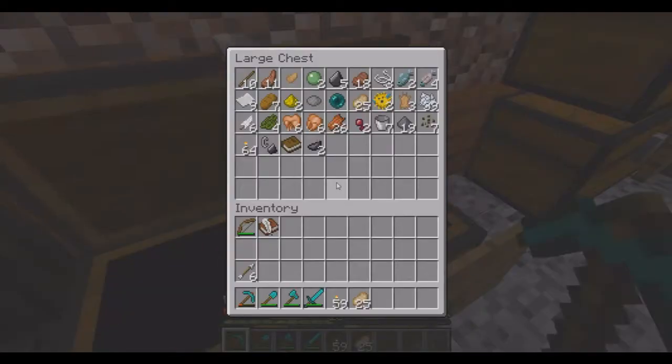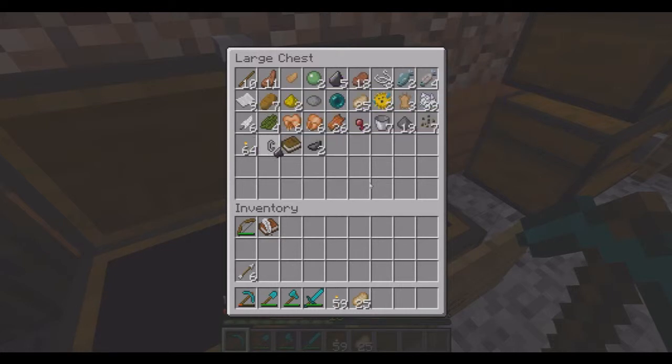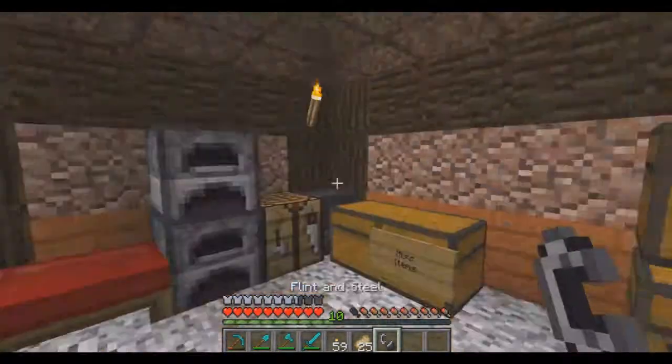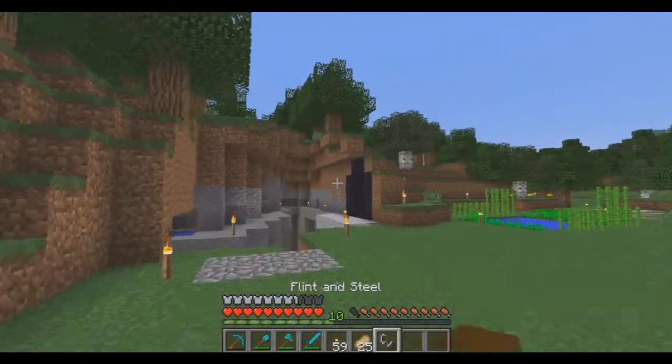Finding leather is really difficult. My main source of leather has been killing rabbits for rabbit hide — four rabbit hide makes one piece of leather. I killed a witch and got some glowstone, and killed an enderman. But today we're going to be doing something a little special: we're going to be going into the nether, because I built a nether portal!